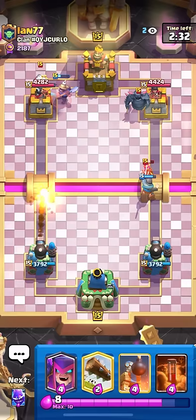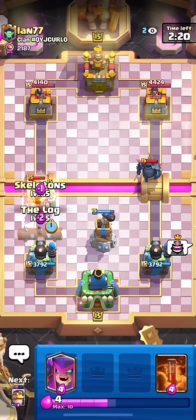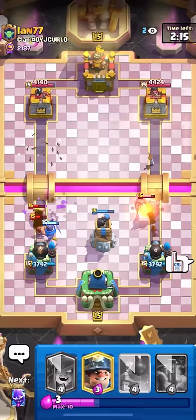He already played his archers, so there should be some pretty easy defense. I can just go e-spirit here to distract the ghost, skeletons, log here as well. I do need to over-commit with the knight here, but I'm pretty sure that Pekka should walk towards my bomb tower. I might go for a miner here as well — definitely don't want that Pekka hitting my tower.